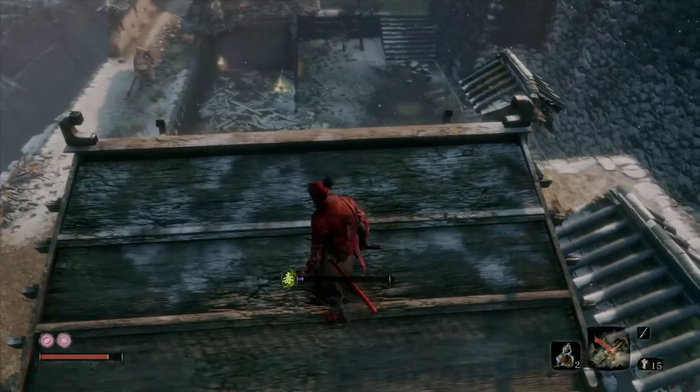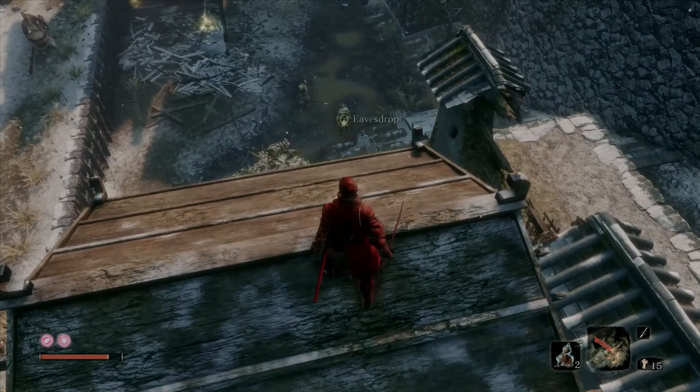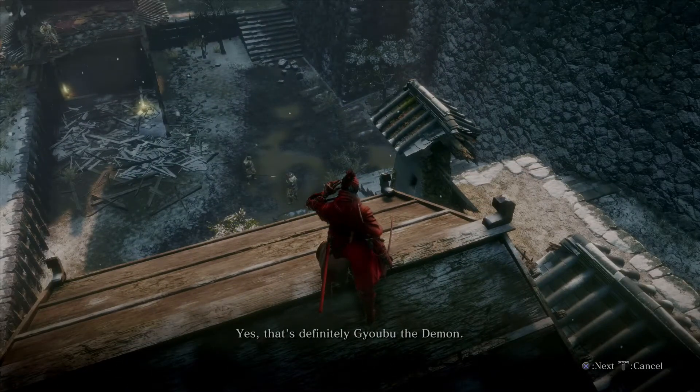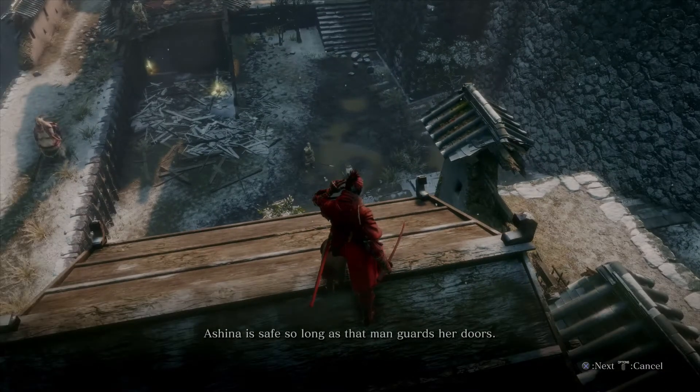There's an opportunity to eavesdrop here. 'A smoke signal from the great castle gate — is it Lord Gyobu? Yes, that's definitely Gyobu the Demon. Ashina is safe so long as that man guards her doors.'